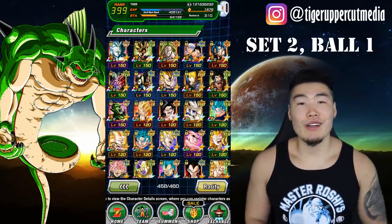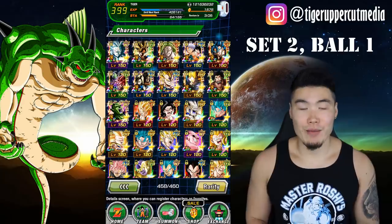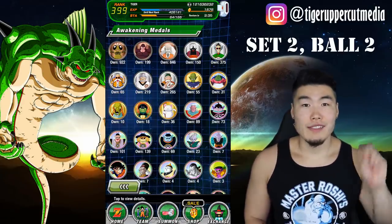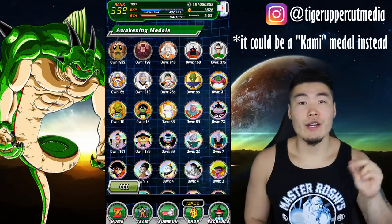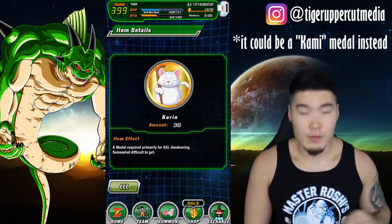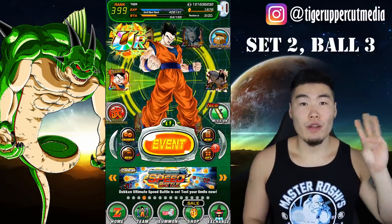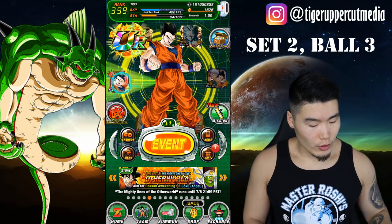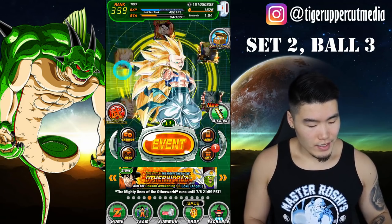Set two, ball one: go to your character list screen and click on the numbers at the bottom of the screen — literally just this button here that makes you scroll all the way to the bottom. Set two, ball two: awaken a character that uses a Corrin awakening metal, so any character that uses this metal right here. Set two, ball three: rotate the character wheel on the main screen seven times — literally you just have to do this seven times and you're good to go.